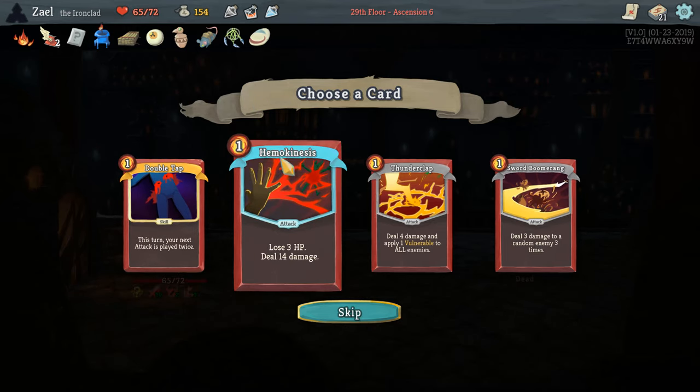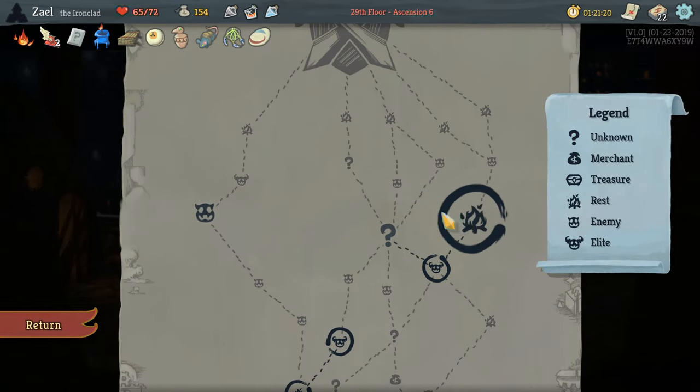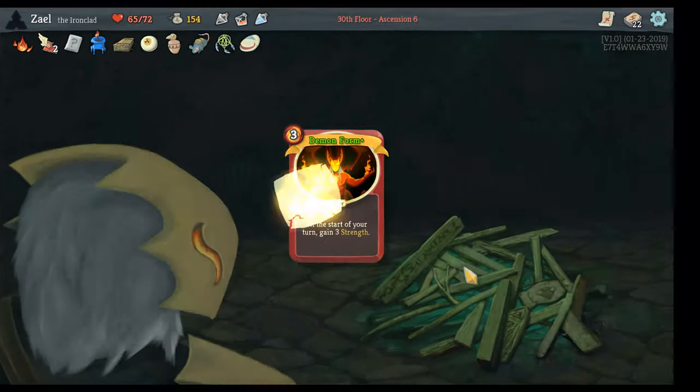Hemokinesis, just out of interest, is a really good early card — looks terrible and is terrible towards the end of the game, but dealing eight damage in Act 1 is really useful. Yeah, you lose two HP, which can actually be a good thing in certain builds with certain synergies, but we don't need that right now. Going to go Sword Boomerang, and we're going to start upgrading Demon Form — our strength scaling is getting important now, and gaining three Strength every turn is quite nice.